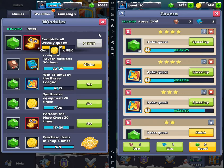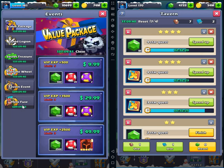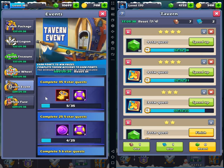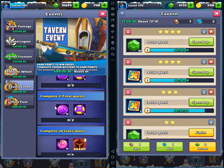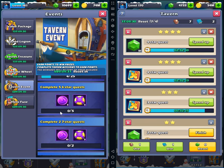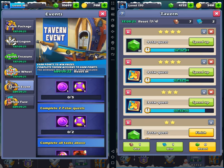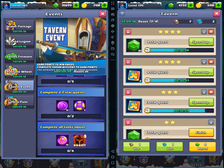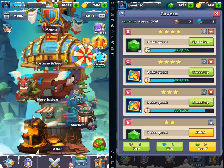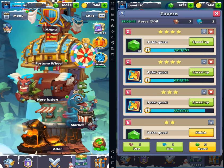As you guys know, we have events every month — there's a tavern event. Do not request to finish six and then seven star quests right away, because those are very, very hard to get. Today is a new day and I just got six and seven star done, and I'm going to show you the amazing tricks to get six and seven quests.